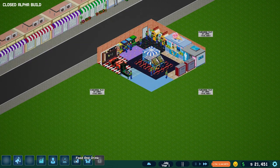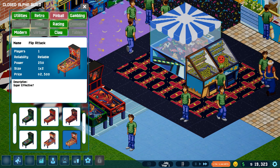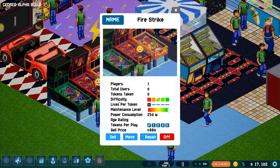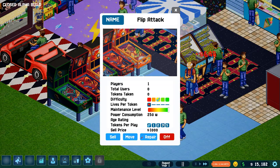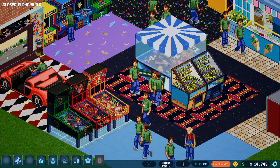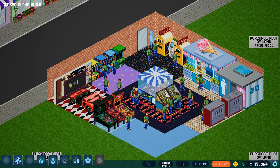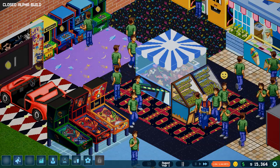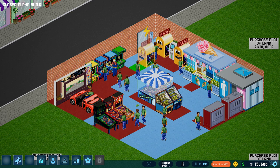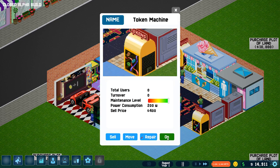Let's just see what we can get without buying land first. Let's get this Fire Strike pinball machine that looks very menacing — and then Flip Attack. The only real perk of buying something higher priced, I don't know if it actually gets you more money. They just put their money into the tokens — that's how we get our money. So maybe we need more token machines. Let's pop in another token machine — put one on this side of the place.